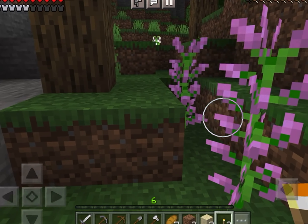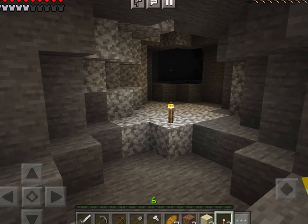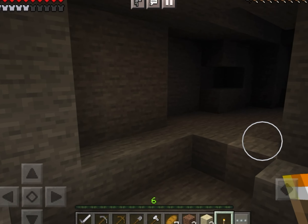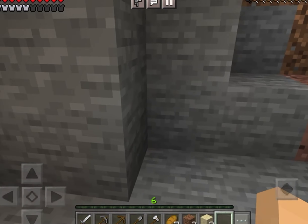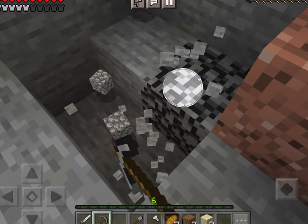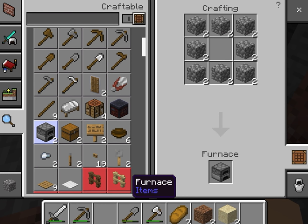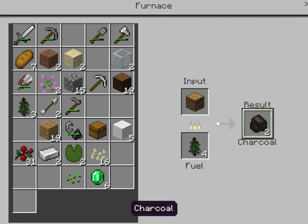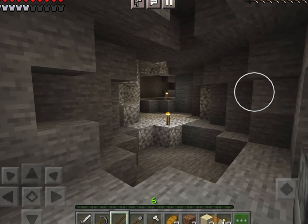Let's go in here. Ooh, there are some flowers — I might get them so that I can maybe make a bed and die on it, or just have them outside my house. I'm always so scared going into caves in Minecraft because they're so dark and there can be monsters. I'm out of torches already, so I think I'll grab some cobblestone, make a furnace, get some charcoal, and make more torches. Now hopefully we have some more torches — let's go into the cave.